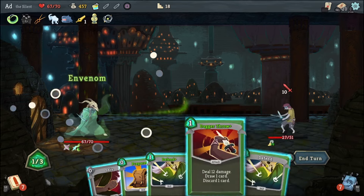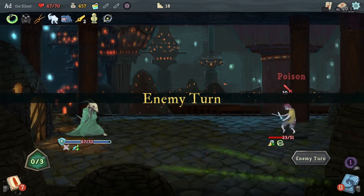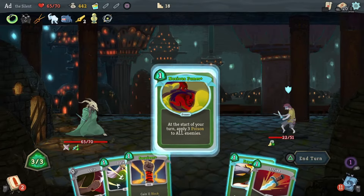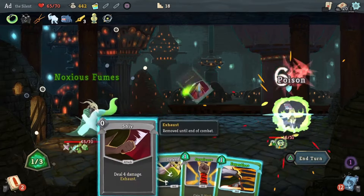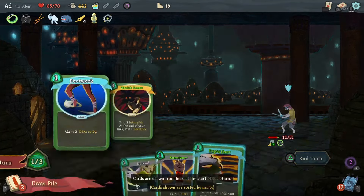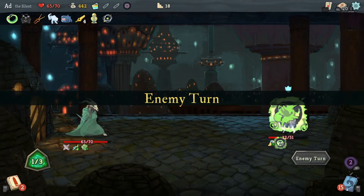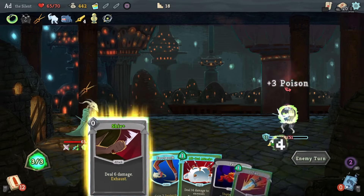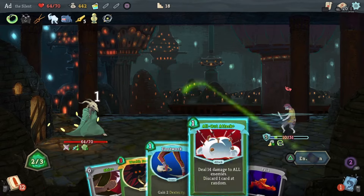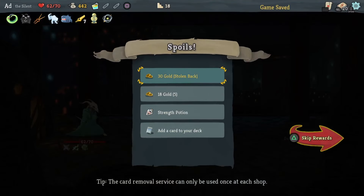Venom: block here, Shiv — start that poison doing its thing. He's out next round. What have I got? If I use Expertise now it'll just mess me up, so I won't. I think we can do this — play the Shiv, then All Out Attack. We get all our money back: 30 gold stolen back, 18 gold, Strength Potion very nice. I think I might take Backstab — 15 damage right off the bat, always handy.